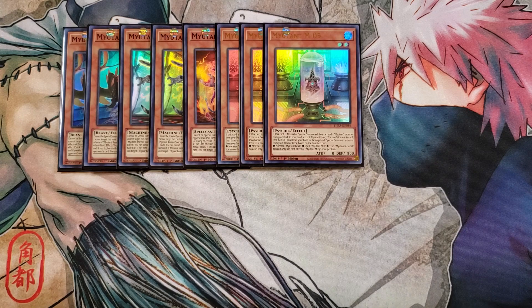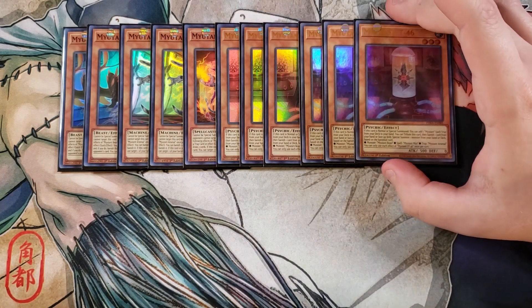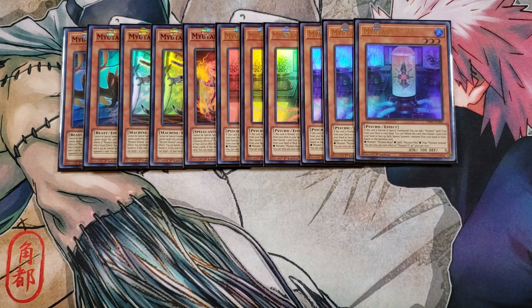We then play three copies of Mutant ST46. ST46 is really good because when this card is normal or special summoned, you get to add a mutant spell or trap from your deck to your hand. Then you tribute this card and it has the same ability — you banish a card to special summon a mutant: either Beast for monster, Mist for spell, or Arsenal for trap from your hand or your deck. It's a really, really good effect to be able to just special summon those cards.